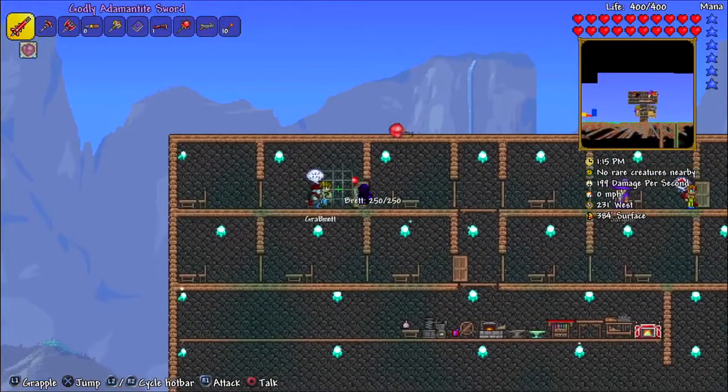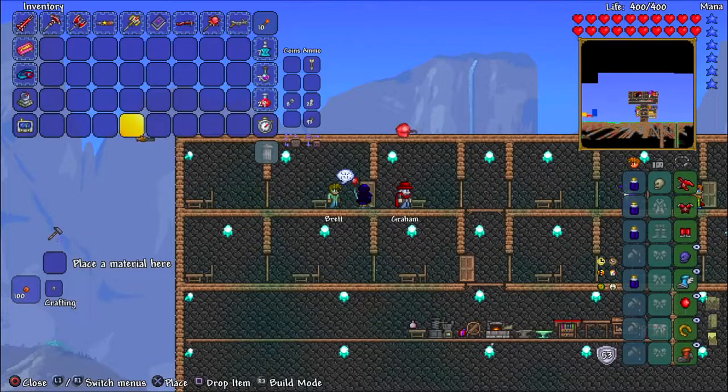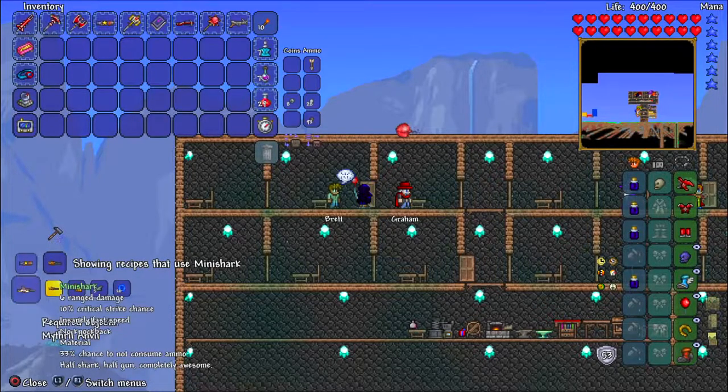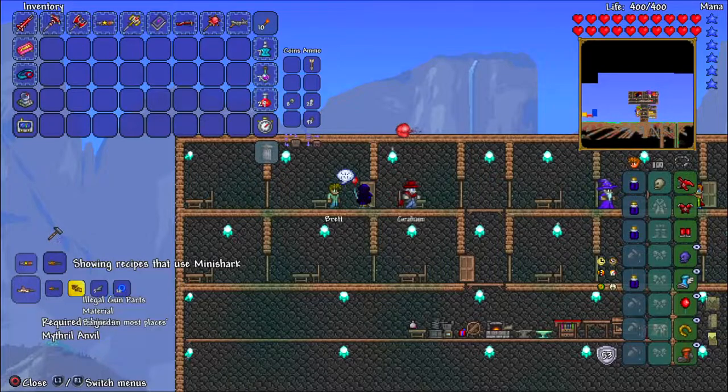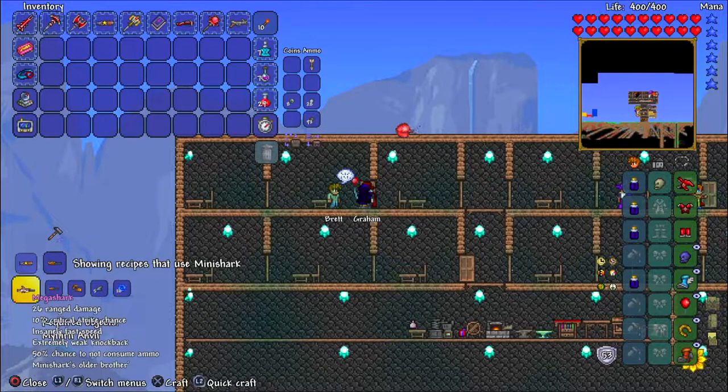Now we have 35 gold — and now we have zero gold. We're going to take this over to the crafting guy, right over here. Let's go to crafting and see how we can make the mega shark. So we need — looks like we need the mini shark, abandoned gun parts which is 20 gold, five shark fins, and soul of might, which I'm pretty sure you get from the Destroyer.